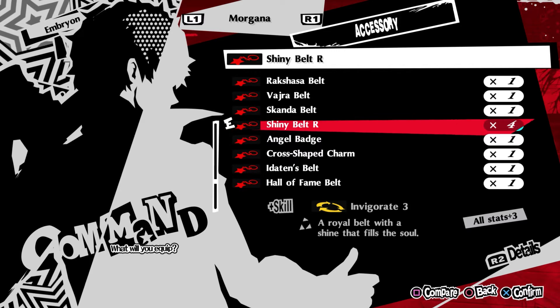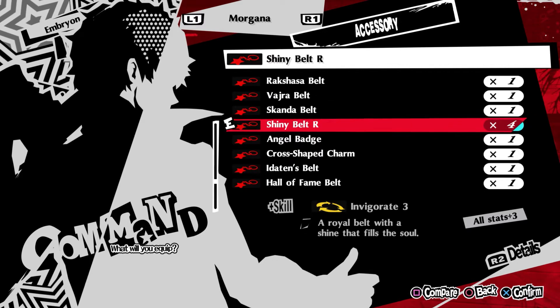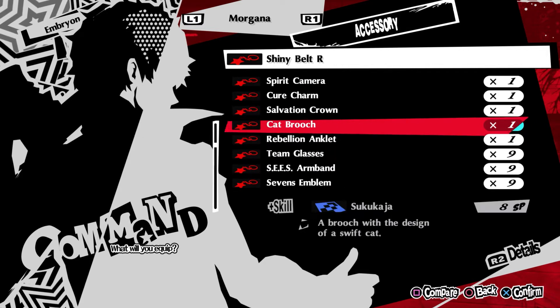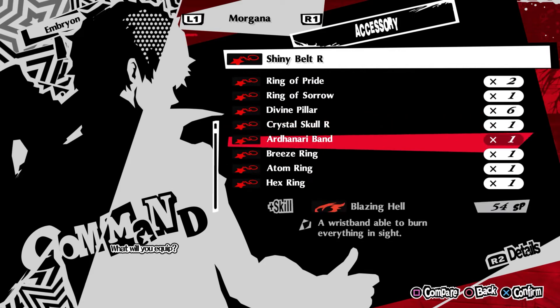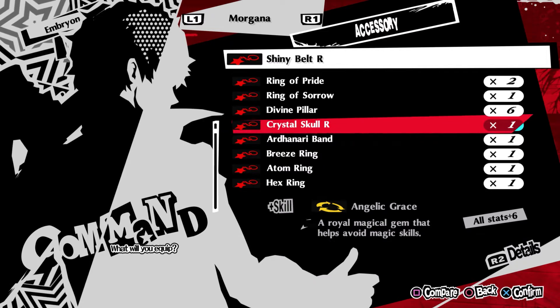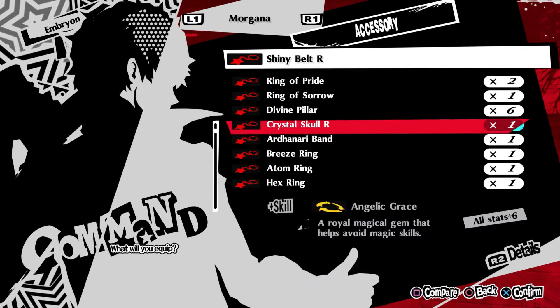If you don't have the DLC, the alternative is the SP Adhesive 3 from Takemi Medical Clinic for 100,000 yen once you reach rank 5. It provides the same 7 SP per turn but not the 3 stat boost, so it's slightly worse but still very good. Another alternative is the Crystal Skull R, which provides the Angelic Grace effect — increasing evasion against all magical attacks except Almighty — plus 6 to all stats. This is arguably more useful on Morgana than Ryuji since he lacks natural evasion from his armor.